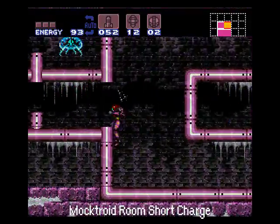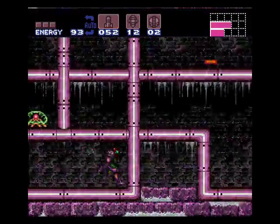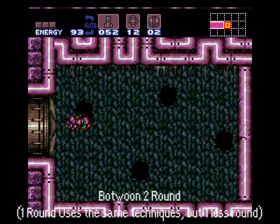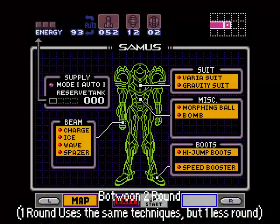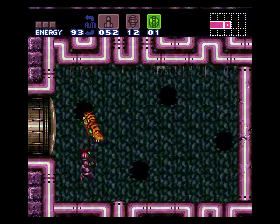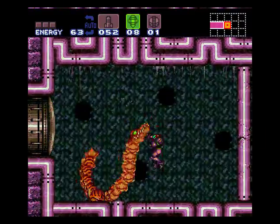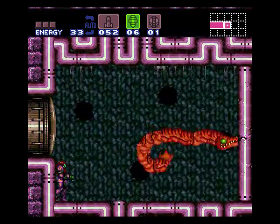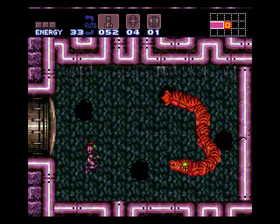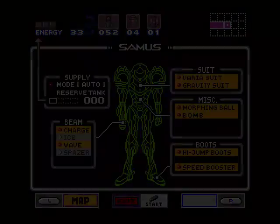In the Moktroid room, instead of using the normal speed booster charge, there's a short charge there, and I somehow managed to botch the botch room in the fight, making it a two-round, even though the techniques used in this are pretty much the same as the one-round.